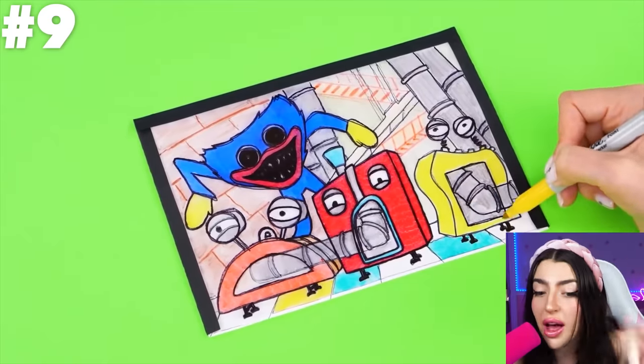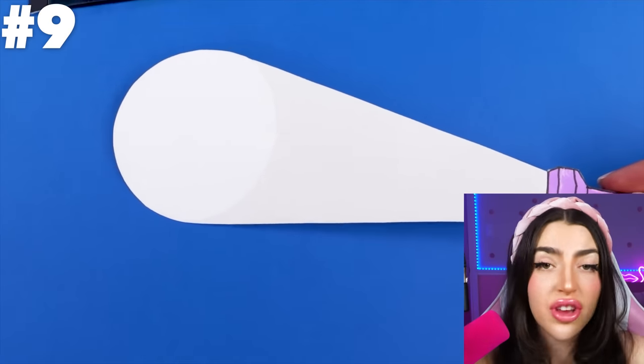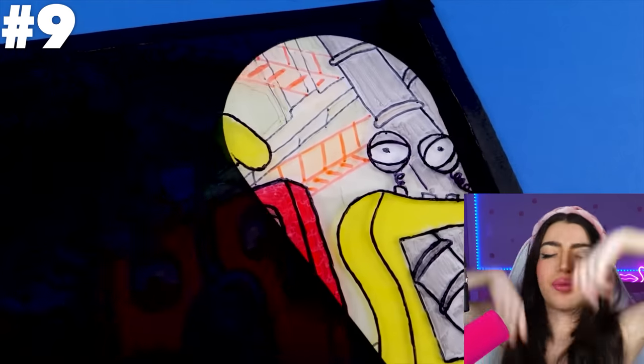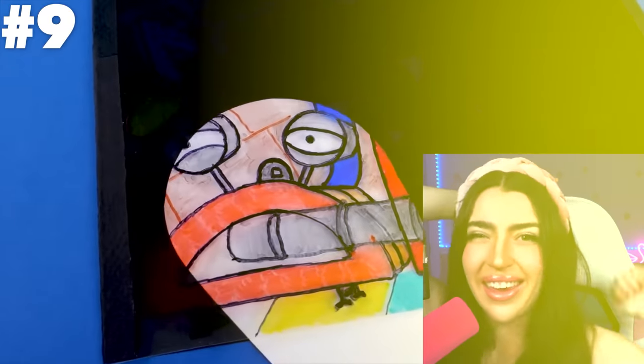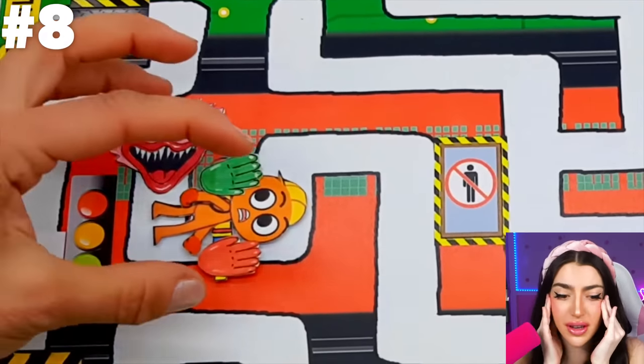Wait, how are they doing that? Oh my gosh, I get it! Because we colored on top of the plastic, all you gotta do is take your flashlight made out of paper and slide it underneath the plastic! And then it lights up your whole picture! It's like a sunshine in your pocket, except a lot less painfully hot! Oh, it's Kissy Missy and Player!